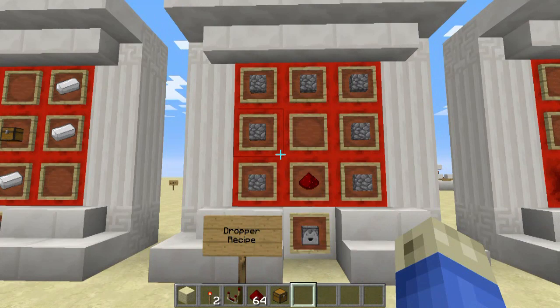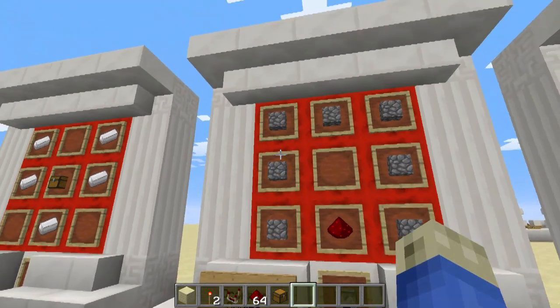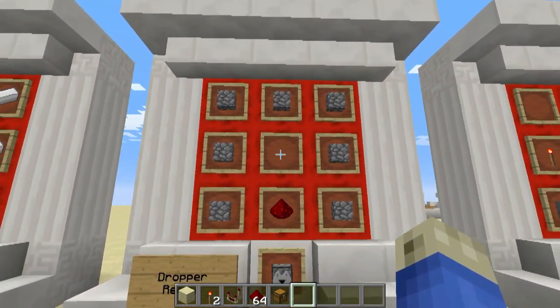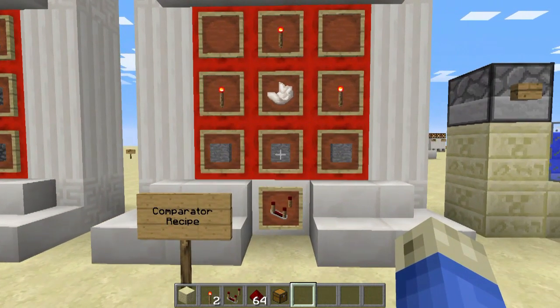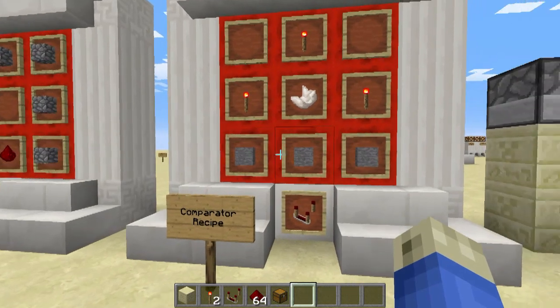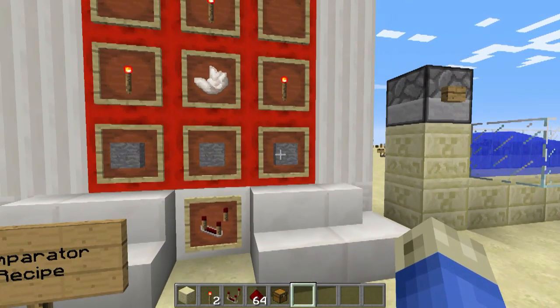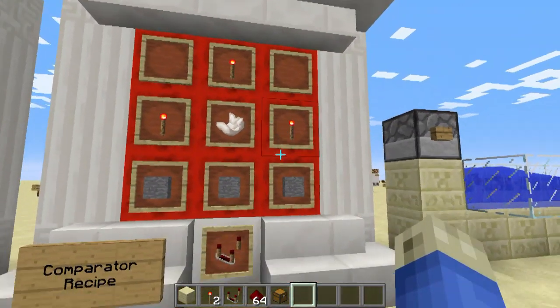To make the dropper, it is like this: redstone on the bottom, and the remainder surrounded with cobble, nothing in the middle — that's like the inventory. Finally, the comparator, as we saw in a previous lesson, is made with three stone blocks below — not cobble, but smooth stone — nether quartz, and three redstone torches.